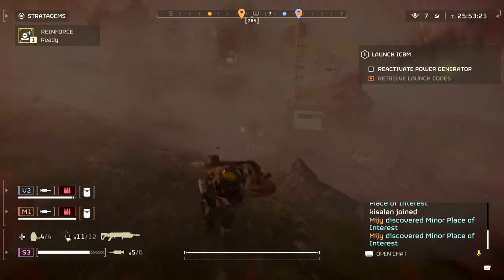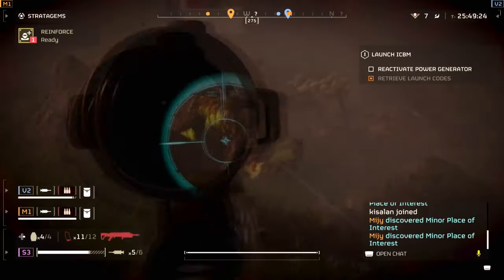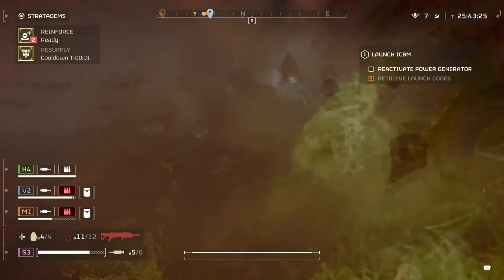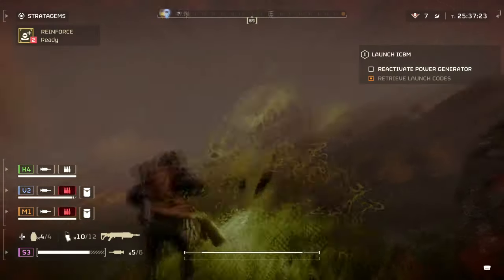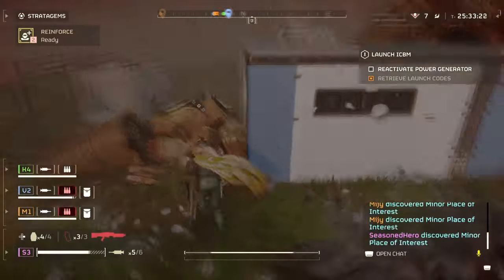This weapon is a slow bolt-action firing rifle that can best be compared to the anti-material rifle — slow and sluggish movement, but providing high precision damage and area damage. You can't use this as a traditional primary weapon; though it's been placed as one, upon using it you'll soon realise it's more of a secondary support weapon for specific roles.